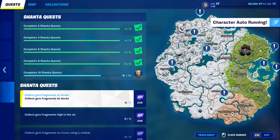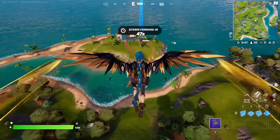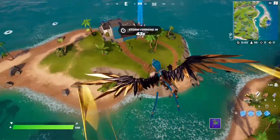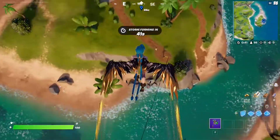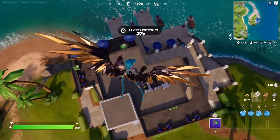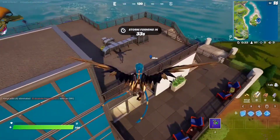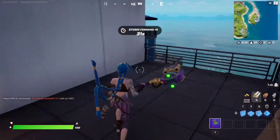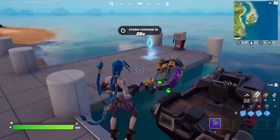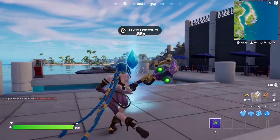For this one you need to collect gem fragments at docks. There are seven spots and the first spot is going to be this one right here — you just have to make your way all around the docks, all around the map. The first fragment should pop up very soon. Yeah, there it is — it's literally at the dock. Beautiful.